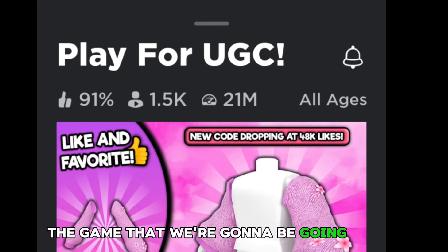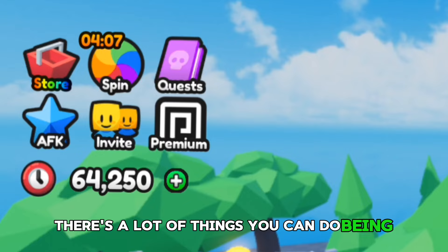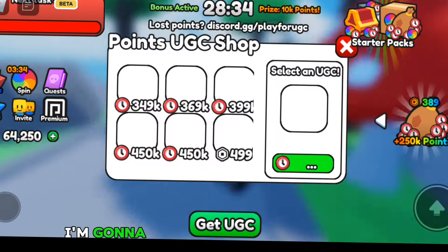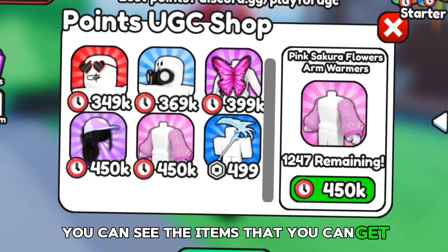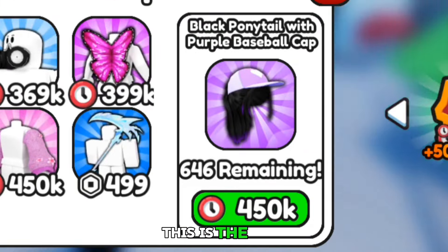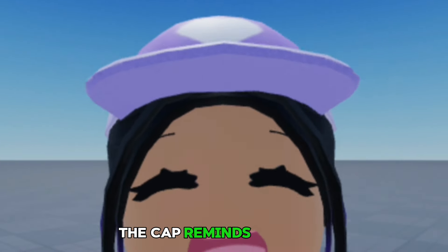The game we're going to be going into for this video is Play for UGC. In this game, you have to earn points. To earn points, there's a lot of things you can do: being AFK, doing the quest, doing the spin wheel. When you look at the points UGC shop, you can see the items you can get and the amount of points you need to get each item. This is the hair — you get a free hat with it, so it's like a hair with a baseball cap. The cap kind of reminds me of BTS.